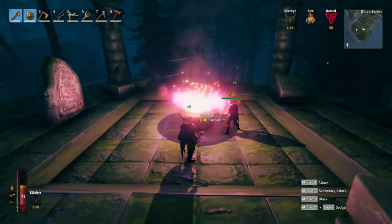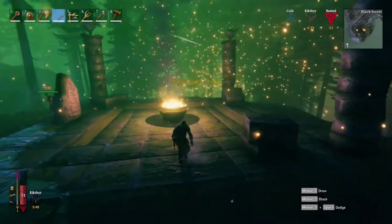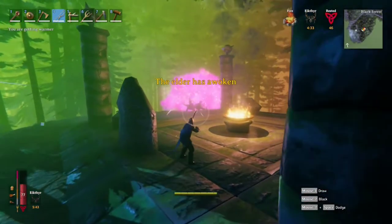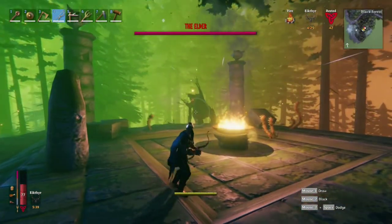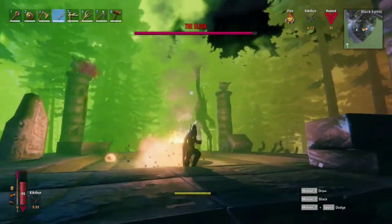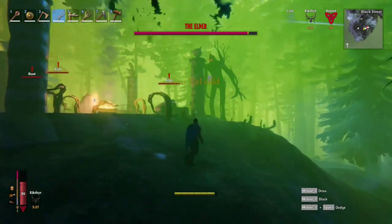We are here at the second boss and we're just about to go at him. He is a giant tree. He's got a few attacks — one of them he shoots lines at you basically. I'll get the first shot here. He doesn't have too many attacks, but this one you don't want to be standing near these things, they will hit you, so keep an eye on that.